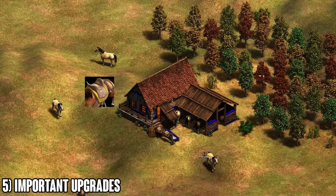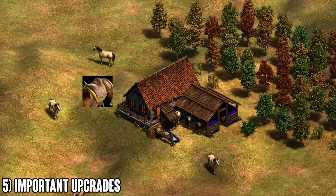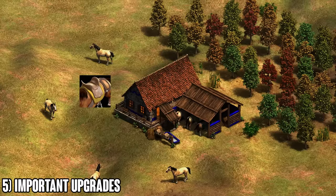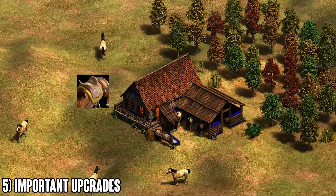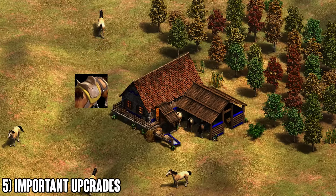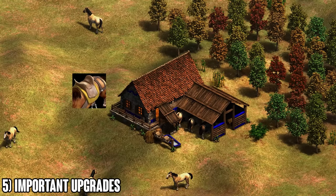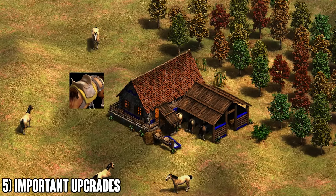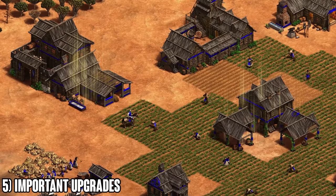Now let's talk about bloodlines. The general rule is: do not go all-in on scouts in feudal age if your civilization does not have bloodlines. If you don't have bloodlines, you can still make a few knights in castle age for raiding or sniping siege, but don't go all-in on cavalry — knights at only 100 HP are not a great unit as the game goes on.